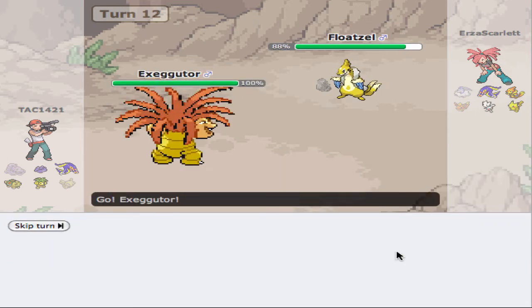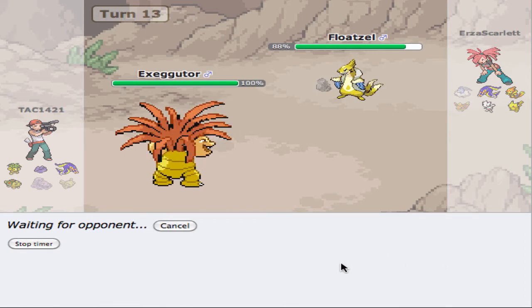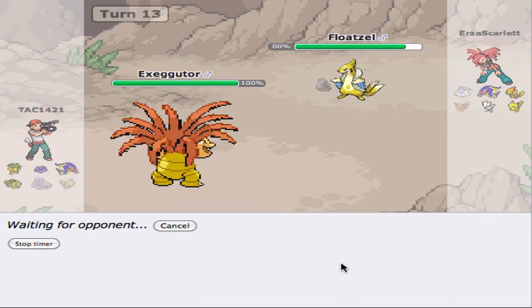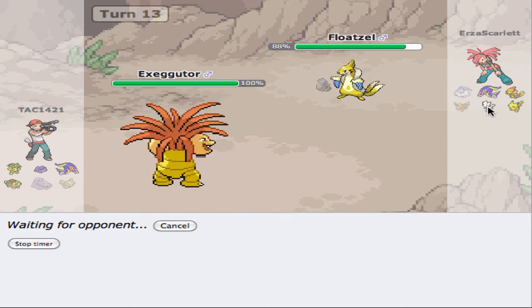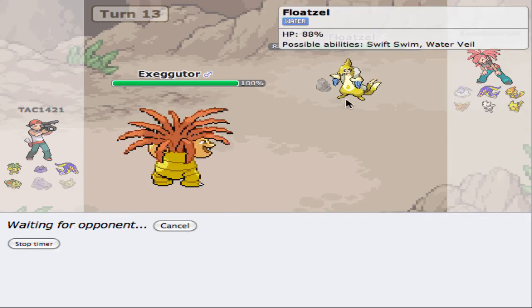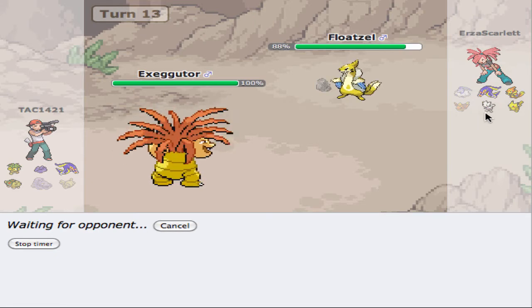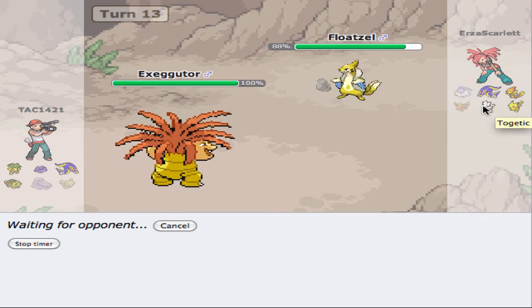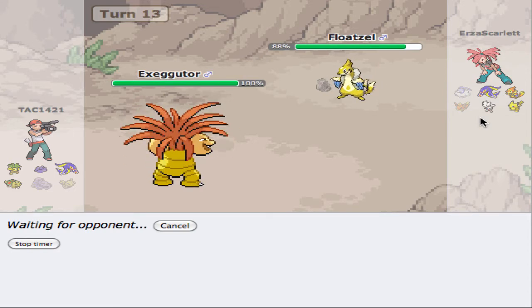I am going to Leech Seed whatever comes in. He's not going to stay in here — if he does, I'll be surprised and quite happy. I've never played Togetic before, so I don't really know what to expect. The rocks are definitely going to hurt, and if we get the Leech Seed off — because I'm predicting him to switch into that — that would be the smart thing to do. He might be just so stunned at our ability to beat up on his team that he's not going to go.